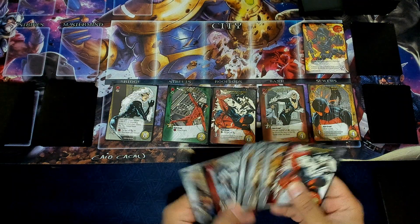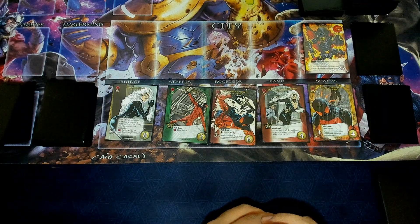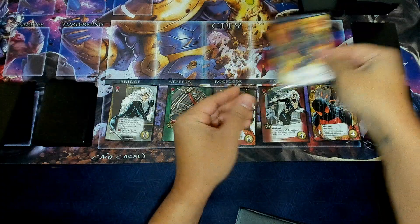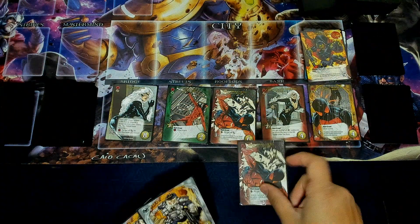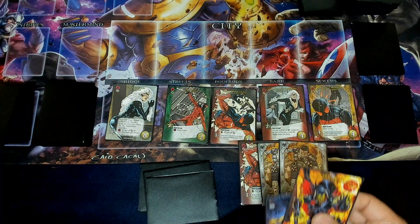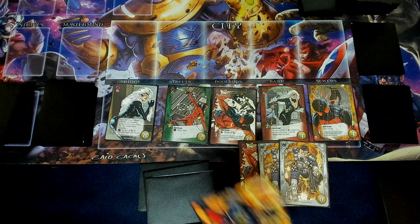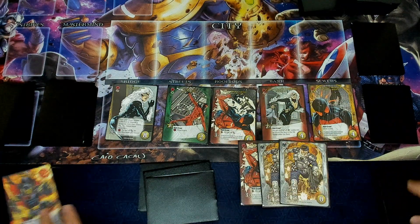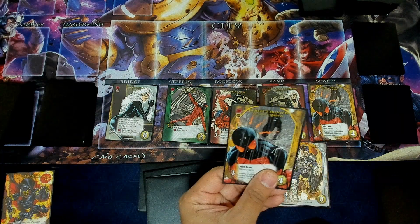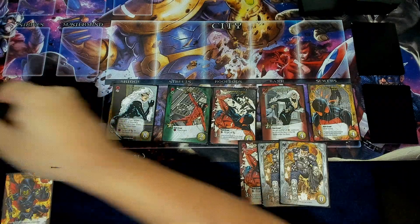Here we have our same hand again, and the Demigoblin is going to come into play. He has an ambush effect, which is going to be capture bystander. So he's going to capture the bystander. We have three, four, five attack — we're going to take out the Demigoblin. We'll rescue our bystander and then send him to the victory point pile, and we're going to feast. So this card, the top card of my deck, we just recruited it, and it is KO'd.